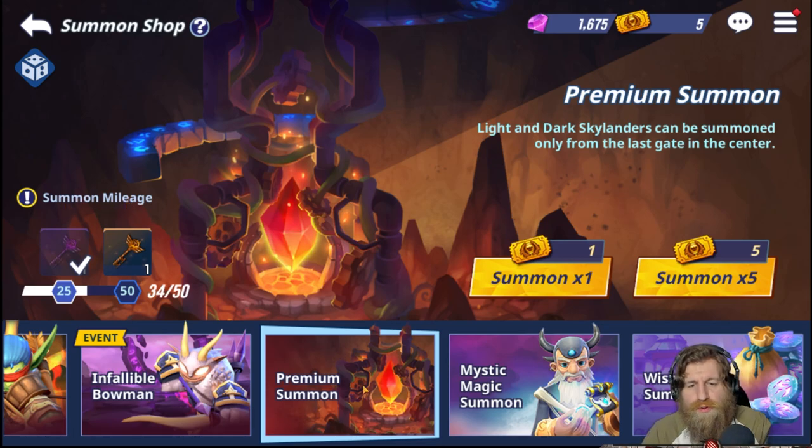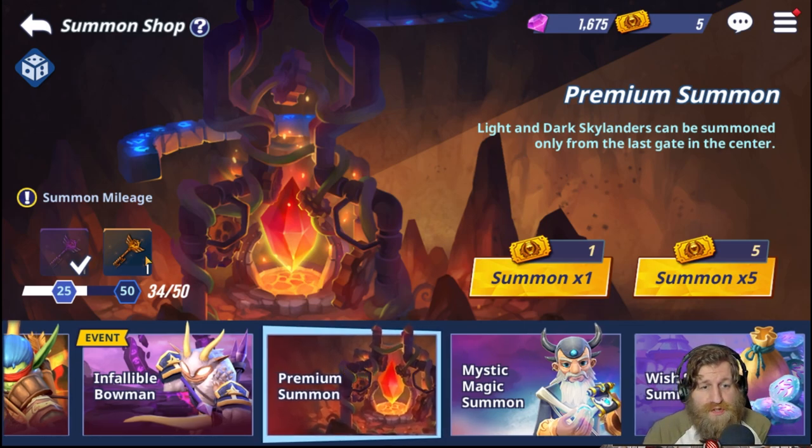One really important thing to note is your summon mileage for premium summons. Every 25 summons you get a heroic super boost key, and 25 summons after that you get a legendary super boost key. This resets after 50, so you keep accumulating these keys from premium summons — another valuable reason to choose premium summons over the others.